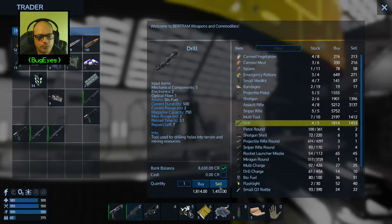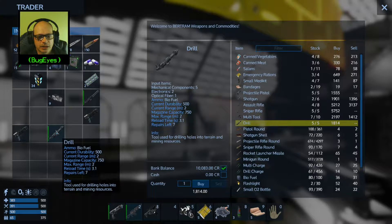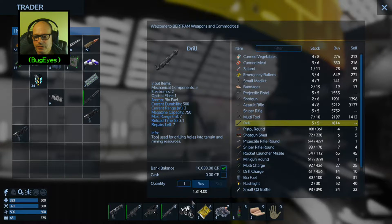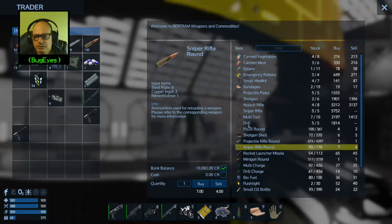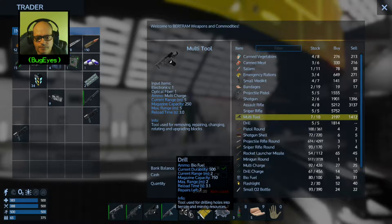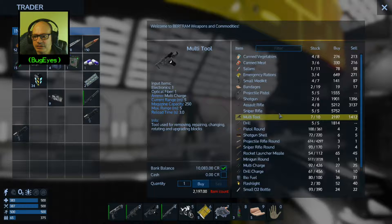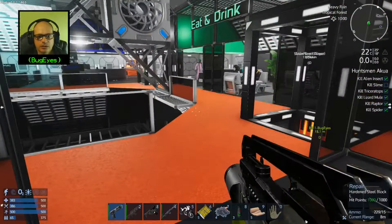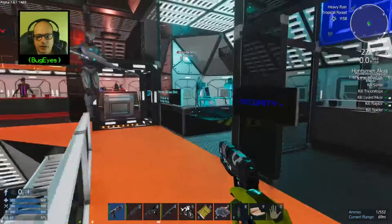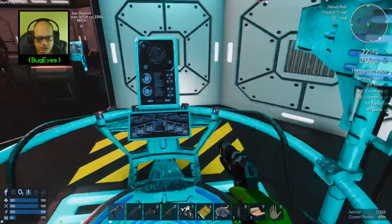Drill. Okay, so it won't let me sell all three drills. All right, I'm just looking to see what else. Chainsaw — it doesn't look like he has a chainsaw here. All right, so no chainsaw. Okay, so now we're gonna go over to the other station, the space station. Let's see if we can buy a tier two pistol.